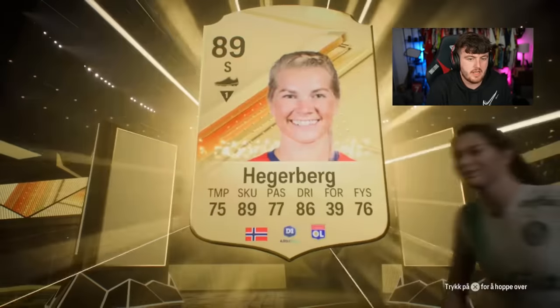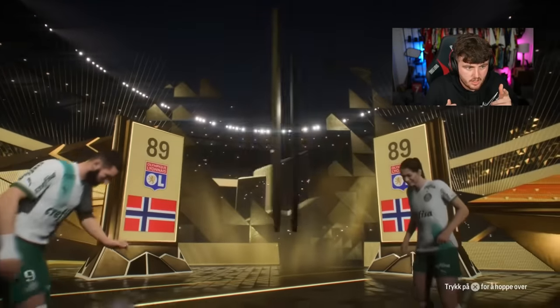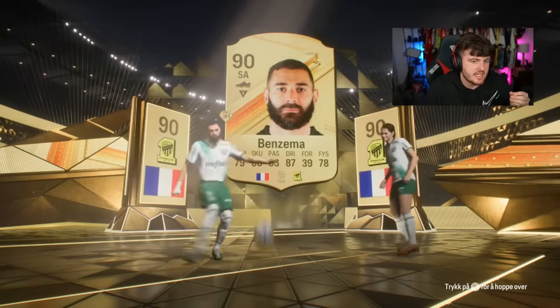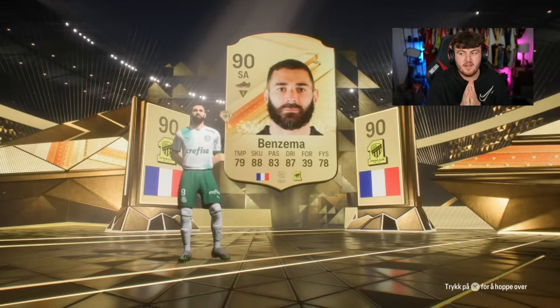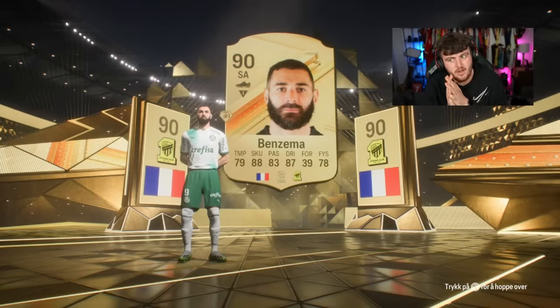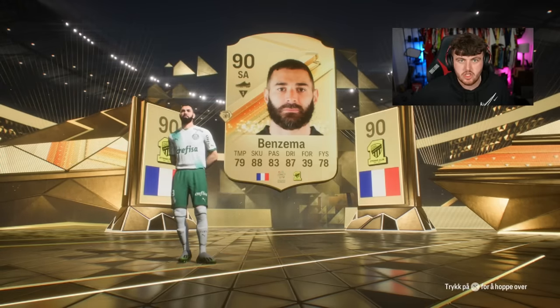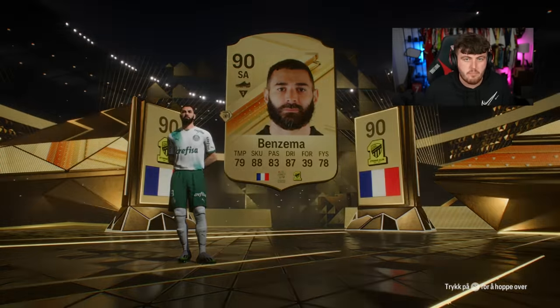Double — it's a double at least. So the next one's higher than 89. Benzema — okay, that's better. 89 and 90 for the first two players is better. I think there could be icons in these packs and they won't show up as double walkouts over gold cards.